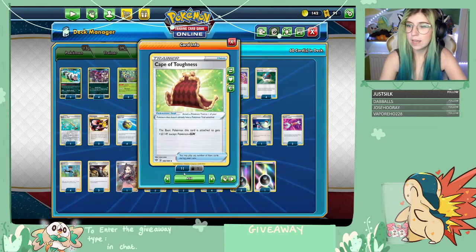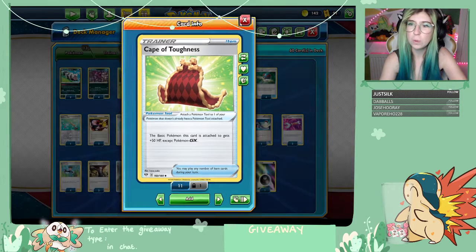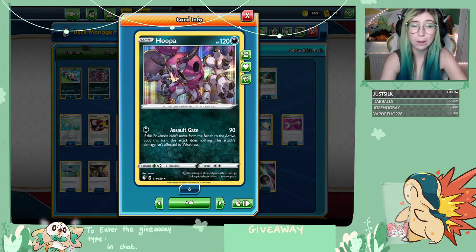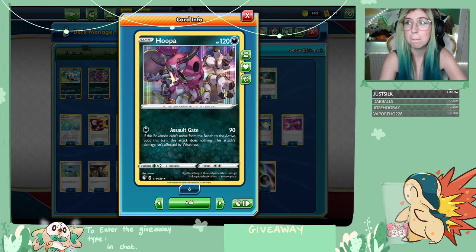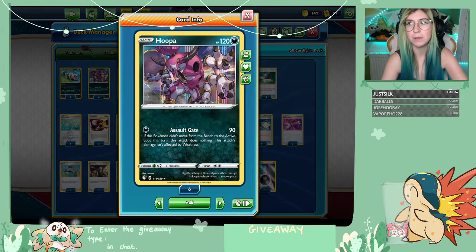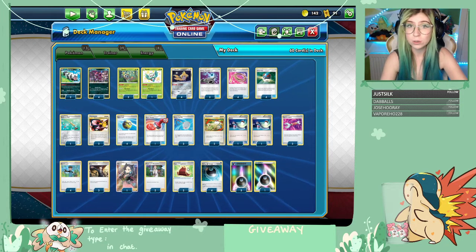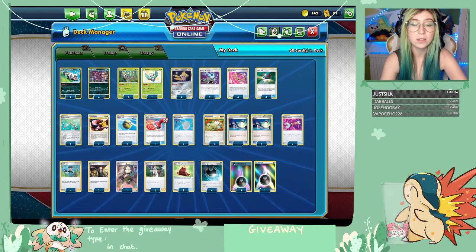We came against a lot of Galarian Wheezing and this helped us to knock out all of the Koffing so they couldn't evolve them. I'm running Cape of Toughness as well because some of our matchups meant that Hooper at 120 health is quite susceptible to getting knocked out. Bumping that up by 50 is huge, meaning most of my opponents need to get a two-hit KO. We only run two though — they're not essential to the deck, but they are nice in a tough matchup.